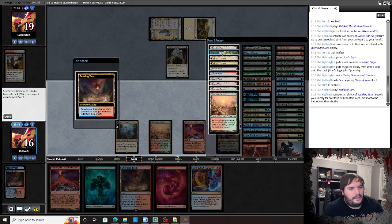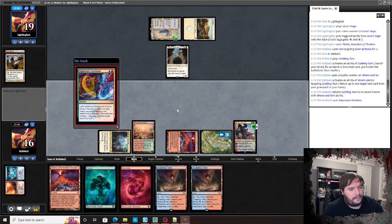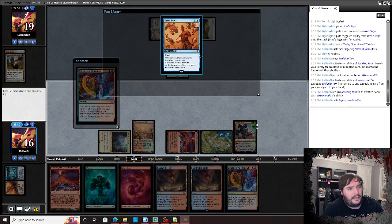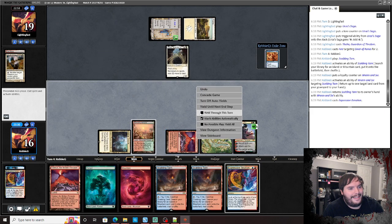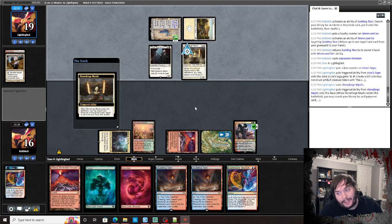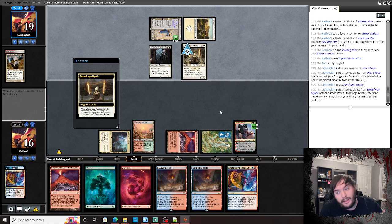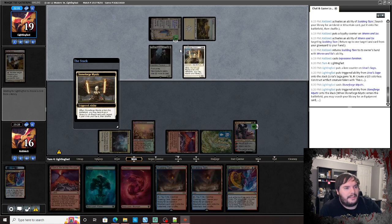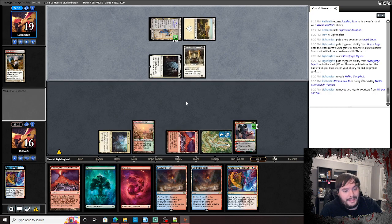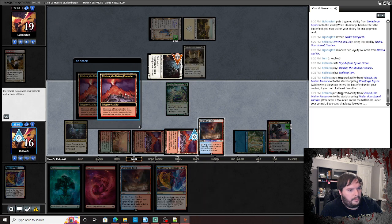We fire off Expressive Iteration. Crack the Tarn, get an Island, uptick Wrenn, get back Scalding Tarn. Expressive Iteration in hand. Opponent plays Stoneforge Mystic. I don't really need Dress Down in this matchup — though I probably could have used it since he does play Urza's Saga, but it appears he's not going to be able to get constructs out of it.